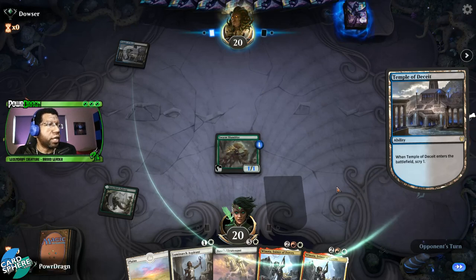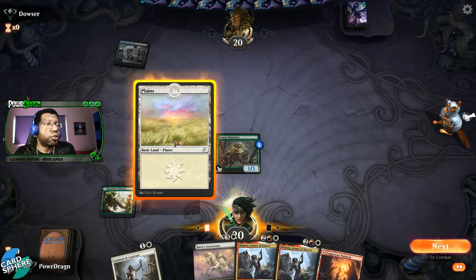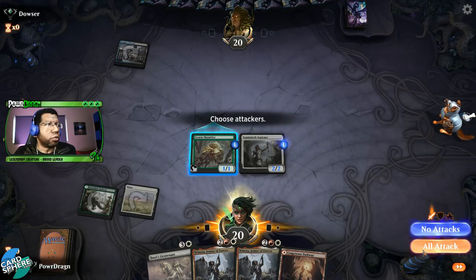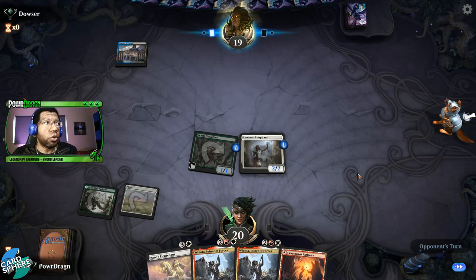Alright, that's not too bad — we get a free turn effectively. Now if we could just draw a three-mana thing and then draw a land, that'd be perfect. I'm actually going to put the counter on the Luminarch Aspirant — mostly because if they decide to kill it, it'll create a token, and also if their only removal cards are Heartless Acts, they now can't target anything because both of our things have counters on them.